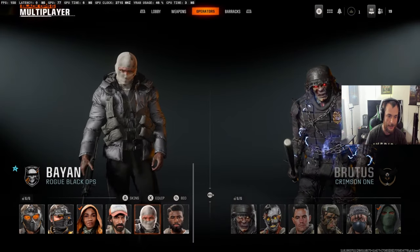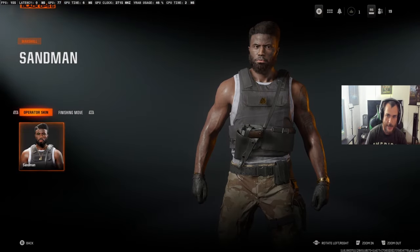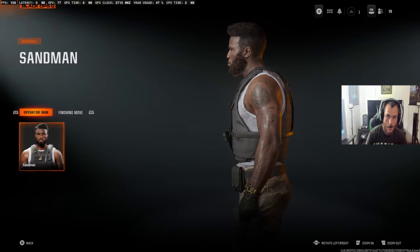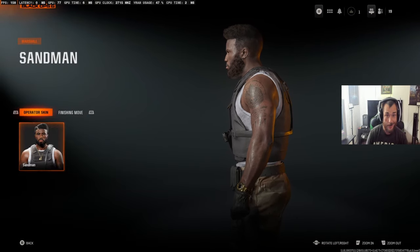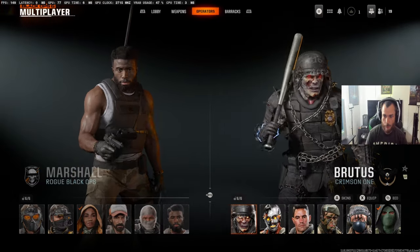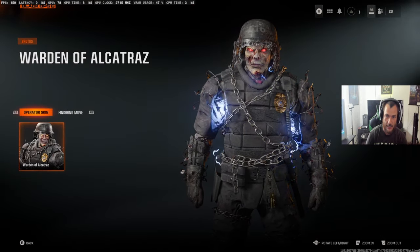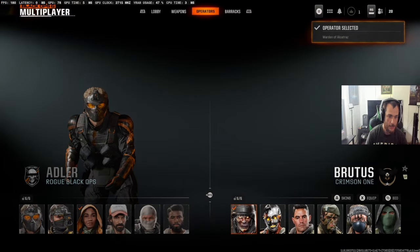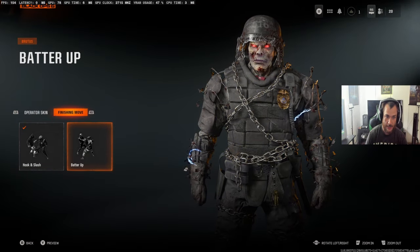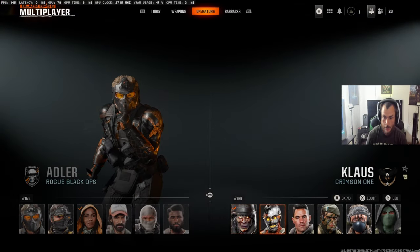Marshall has no skins, but he looks pretty cool — look at that tattoo on his arm, that's pretty sick. And then Brutus — let's go, man. He's one of the zombie skins for the Vault Edition. Brutus doesn't have any skins, same finishing moves, but we're gonna put Batter Up on Brutus, definitely.